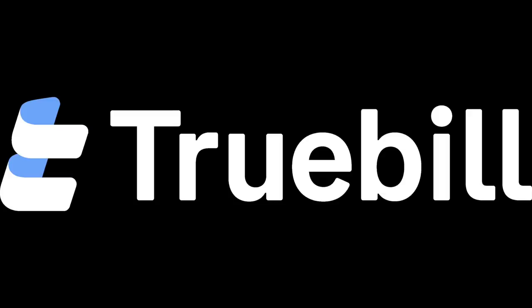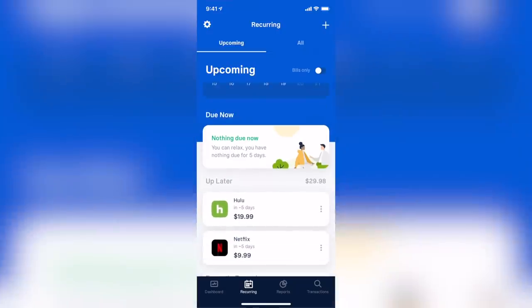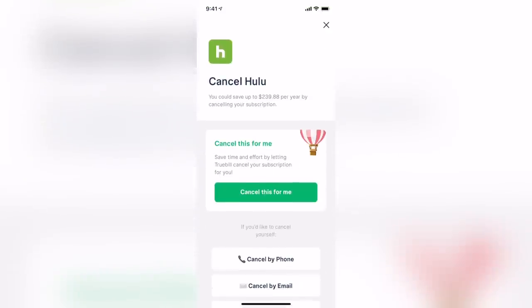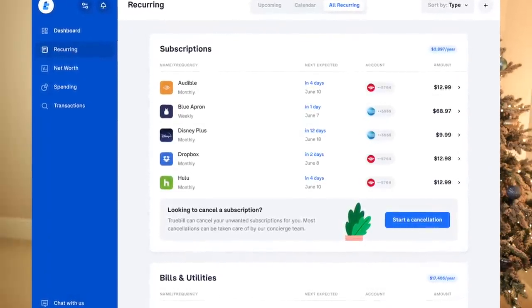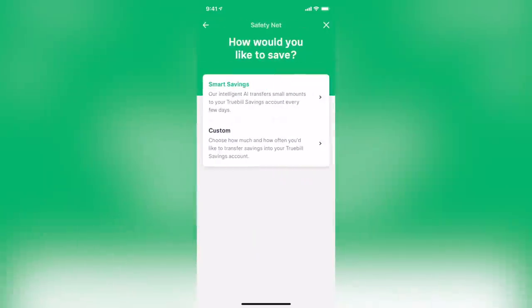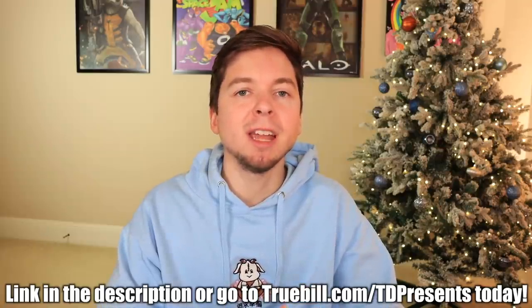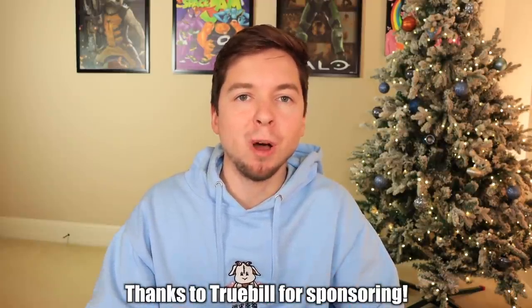Are you searching for a tool to simplify your finances? Maybe an easier way to track your budget, keep up with subscriptions, or just save more for your future? Let me tell you about Truebill — an all-in-one personal finance app that makes your life simple. You securely connect your financial accounts and Truebill will keep track of your subscriptions and can even cancel them for you. They'll negotiate bills on your behalf, monitor your credit score, and your savings all in one. I've been using Truebill before they even reached out for sponsorship — I was being charged for a subscription I didn't even know about. My favorite part is they show you down to the dollar how much you've been saving. Download for free at truebill.com/tdpresents.